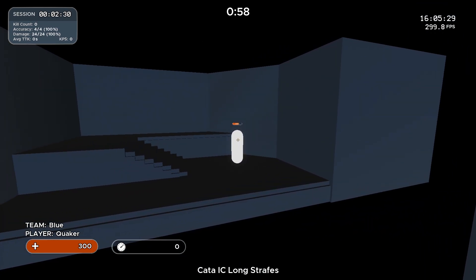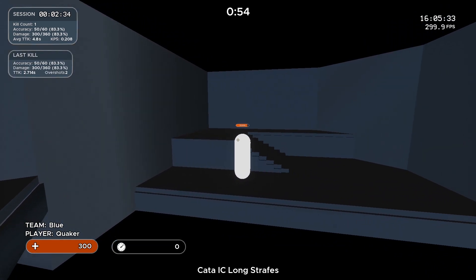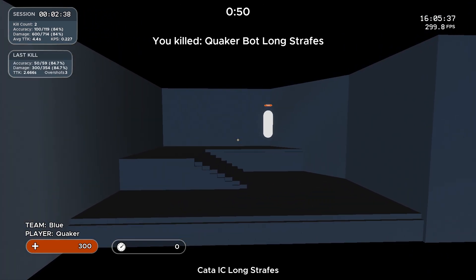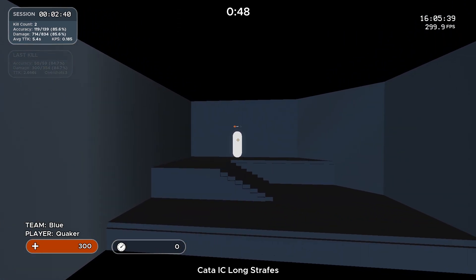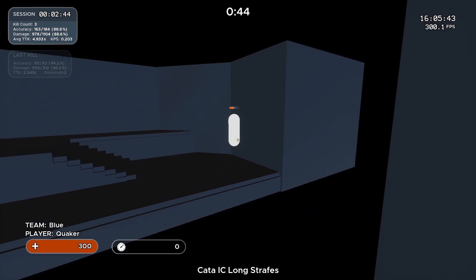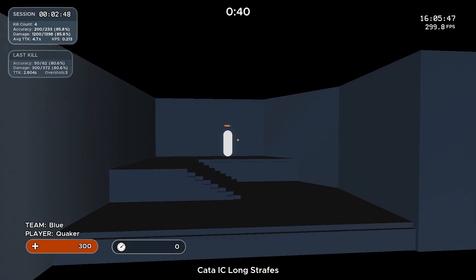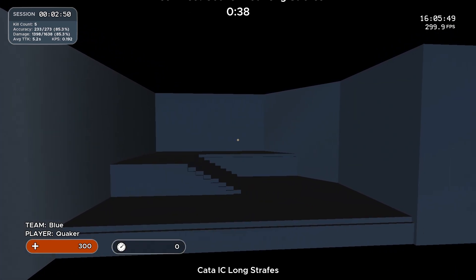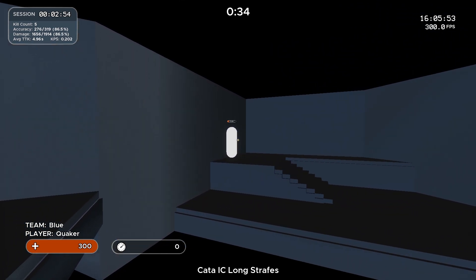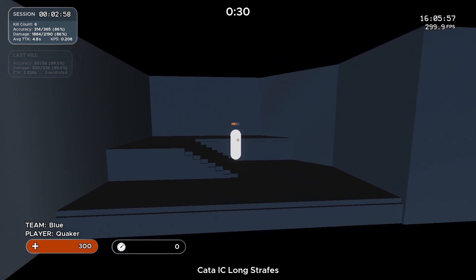The next scenario is Kata IC Long Strafe. It's also long strafes like the first two, but in a very small room, so sensitivity doesn't bother me — I never have to lift my mouse here, which is why I picked it up. It's an easy step up to the two fast strafe scenarios coming next. I mostly track with my wrist here even with low sensitivity, just a little arm use, because it's such a small room.